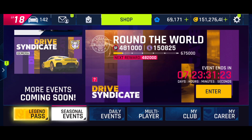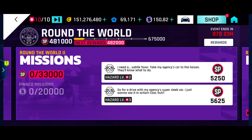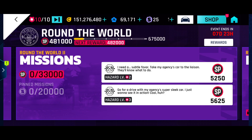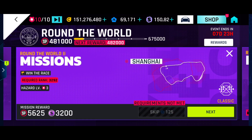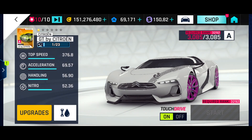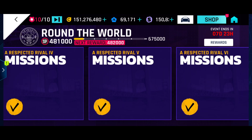I haven't uploaded a video about Drive Syndicate 4 for a while - I've had nothing to say about it. But there are seven days left, and the point I got to was I've got a one-star Citran GT and I'm on round the world two. If I can manage to star it up to two stars I can do the higher hazard level missions.